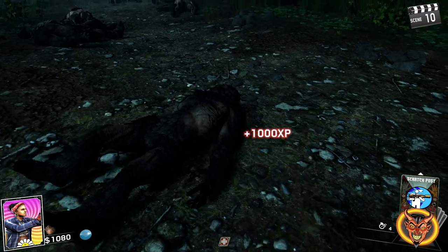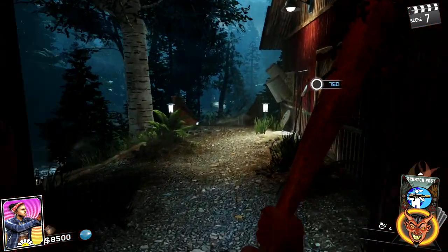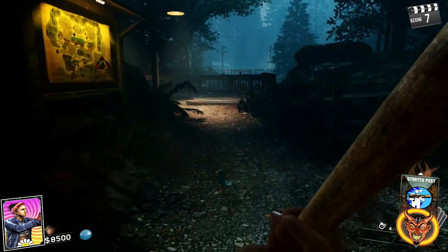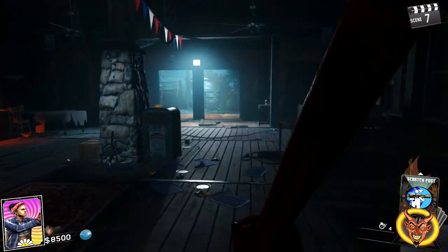The first thing you want to do is open up the cabin upstairs by turning on the power. Coming from the spawn area, go through this door, follow this around, come down here and around to the mess hall. Go through the mess hall, do a right, and carry on straight.